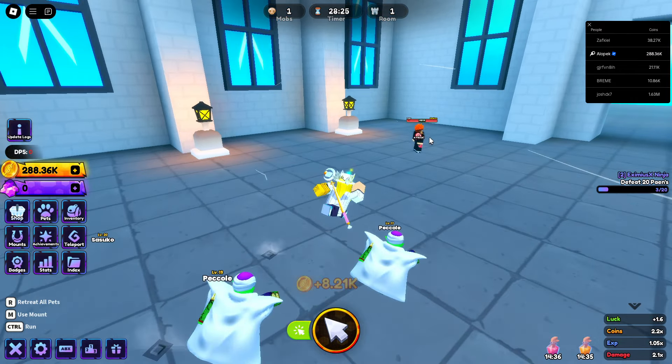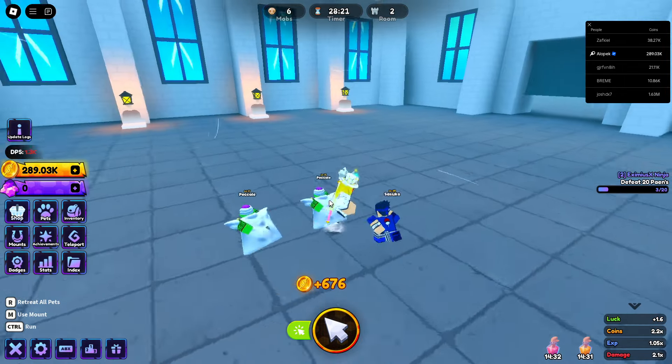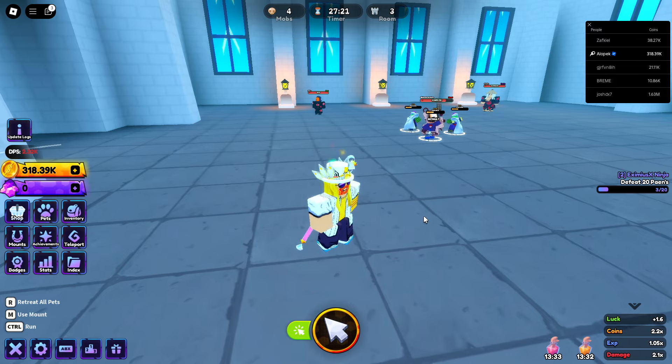Oh, new shard! So it looks like it now tells you when you get an item. I don't know if it tells you the same if it's a passive token, but that is pretty cool. Sweet, it does tell you when you get a passive capsule.